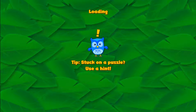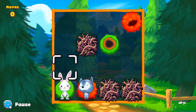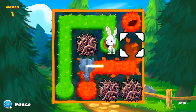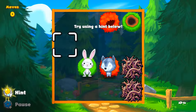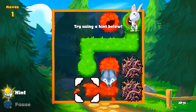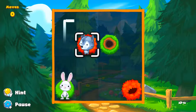We can buy new animals for quick puzzles. For example, here — tap the hint button to automatically complete a single move. This is one of my favorite kinds of puzzles. I'm not going to get defeated by the 4x4 ones. Well, we're up to like 4x8 — yeah, okay, that's going to be problematic.